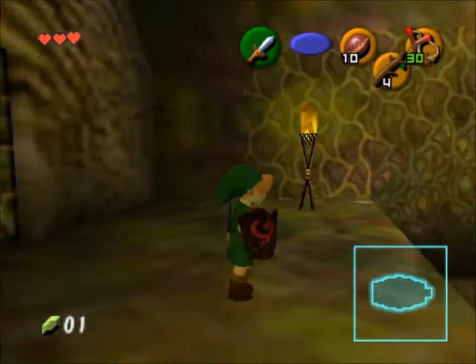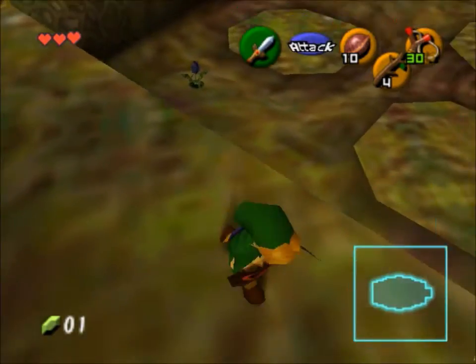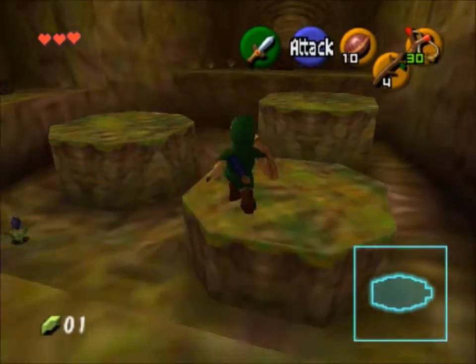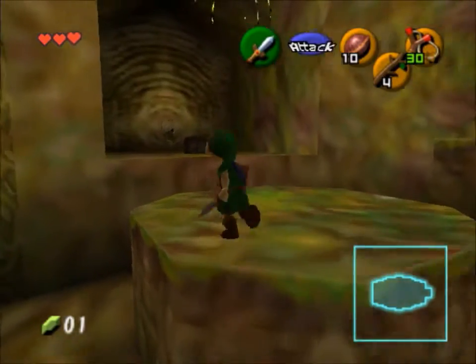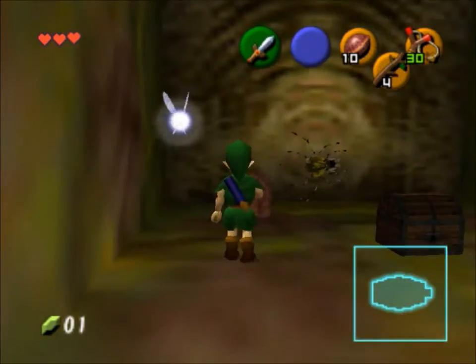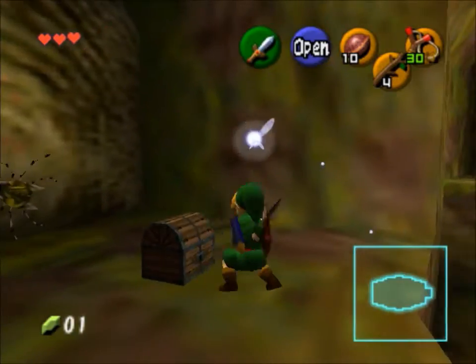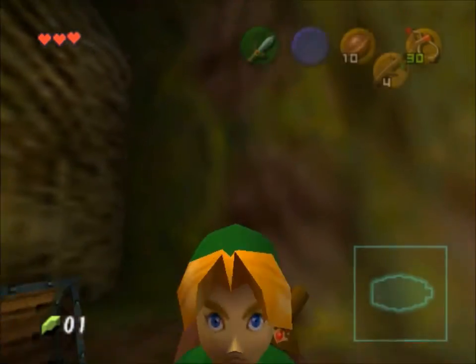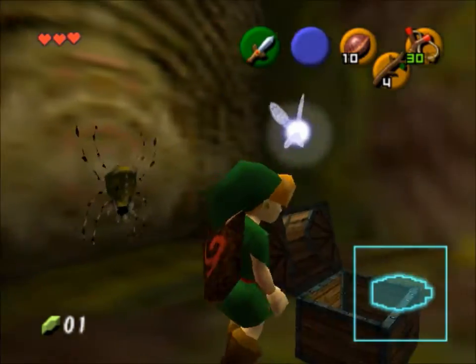We activated that little torch and got a little chest. Now we're gonna step on the switch to raise those little platforms. Don't jump in the middle — just jump off to the side. And then here's the chest: run slash open. Getting a little heart that we don't really need.